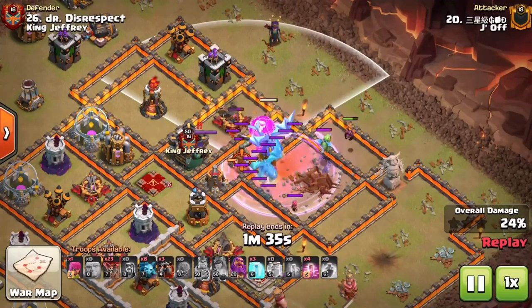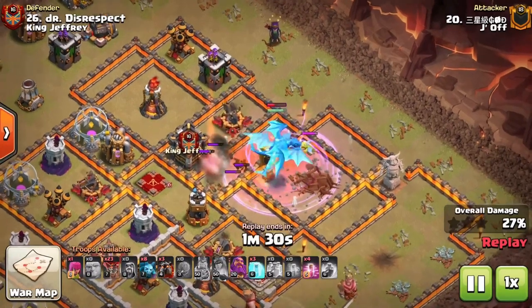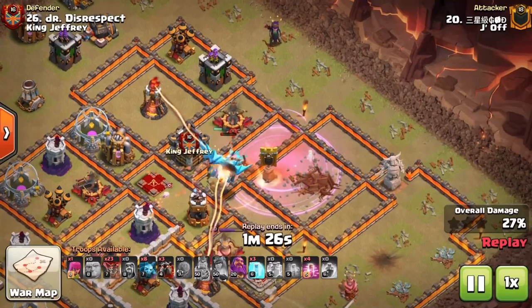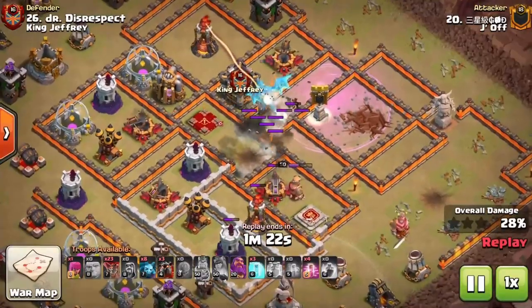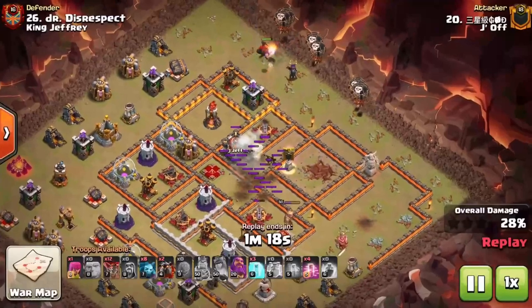The slammer has access to go around the sweeper range and jump that E-drag in. He has the poison down for the CC, the E-drags come out, he's got the clone and the rage — looks like he accidentally cloned an E-drag. Either way, the E-drags get a couple shocks through the base, took out the queen, the CC is down, and he got the eagle out of it.